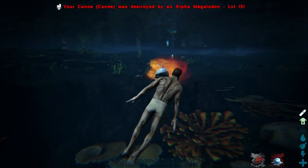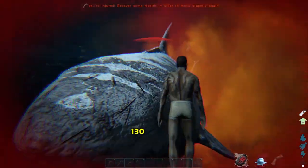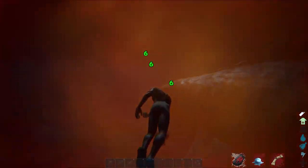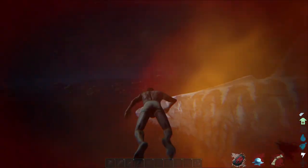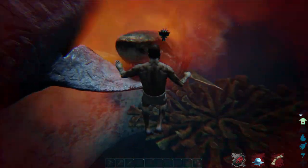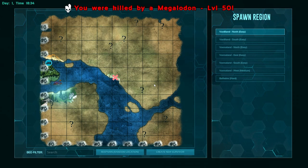I'll accept my fate but I will punch you while it happens. Oh, level 100 alpha megalodon — just make it quick. I'm gonna drown before you bite me. Where are the other megalodons? This one's gonna get me — and a manta. Well I didn't have any gear to go along with me so I guess we gotta restart a little bit. You definitely don't want to go in the north — that's for sure.